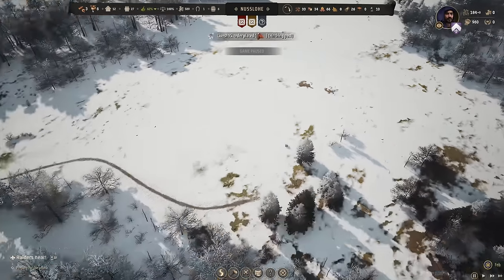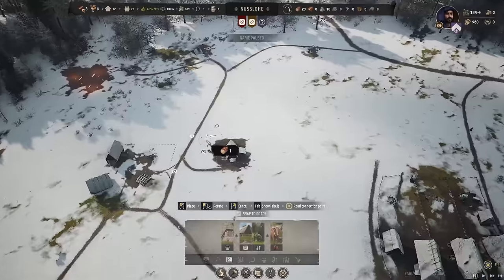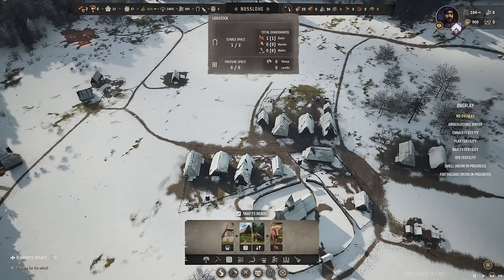I'm going to order another ox — we have a little bit of money. And we should probably put another hitching post closer to our industry stuff. We'll chuck it on the road over here, and now we'll have two oxen. That should make construction way more efficient.